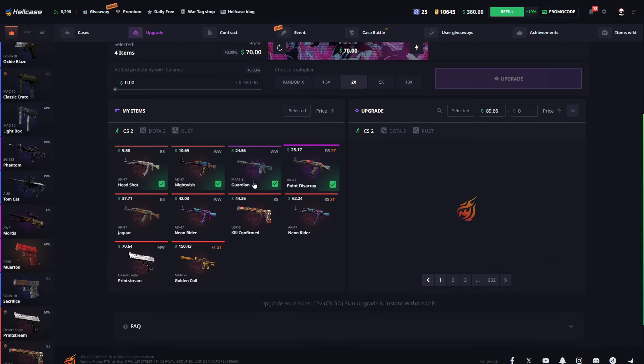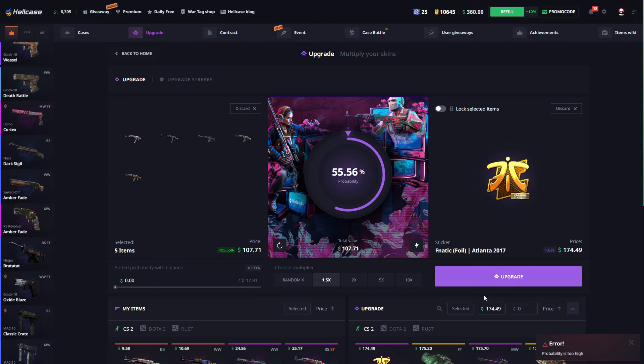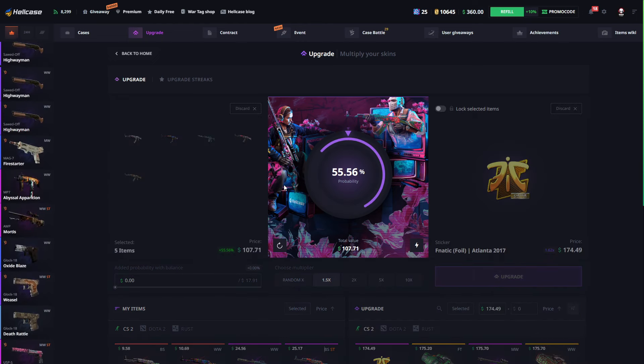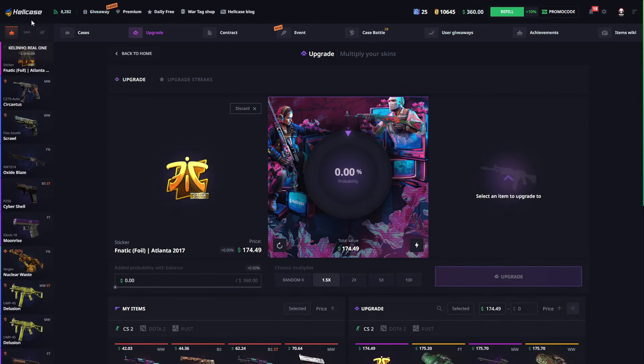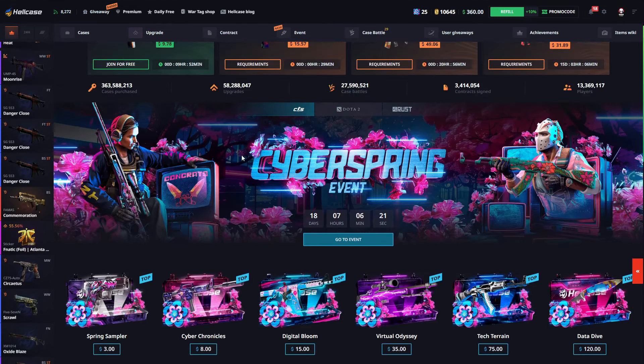Let's upgrade these cheaper skins on 1.5x. Fanatic Atlanta — we won! Nice upgrade, $17. Not bad, not bad — so we are coming back easily.